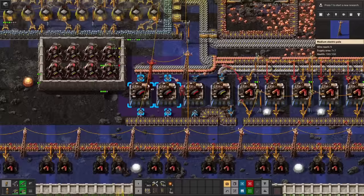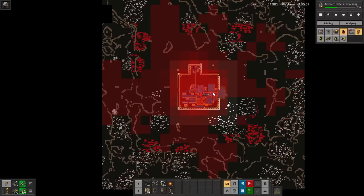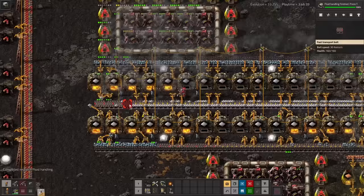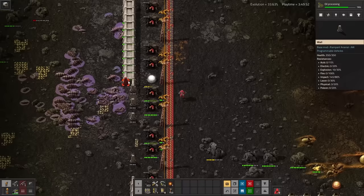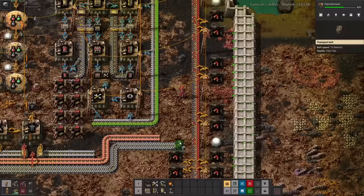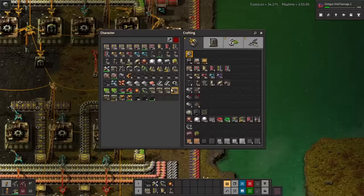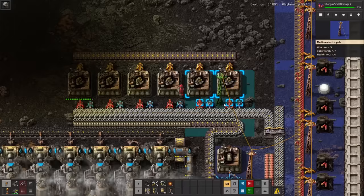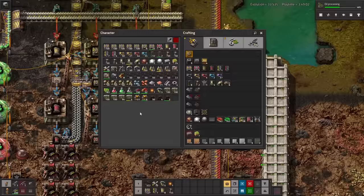I'll also need to add some more power production, which means more pollution, but we can handle it right now. I said I was going to stick with yellow ammo, but I will need piercing magazines for military science. However, the biters are starting to evolve, and the average swarm will punch through both walls before the turrets can stop them. I've got to keep getting stronger, but I've pretty much reached the limit of what I can do in this tiny box. That's why I've got to get oil.